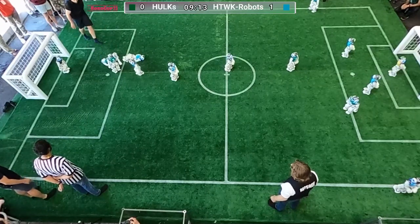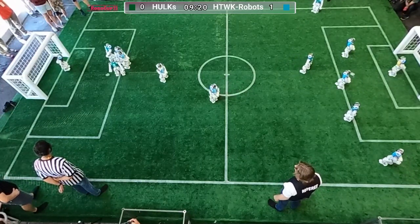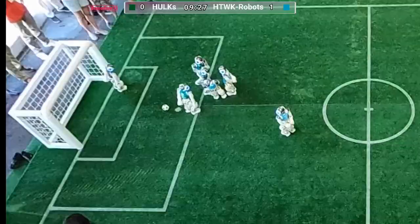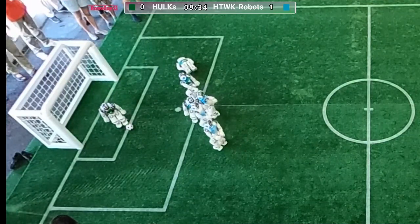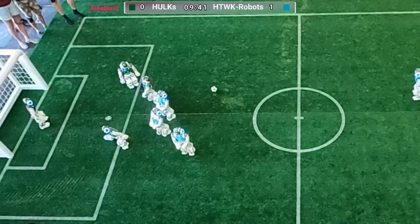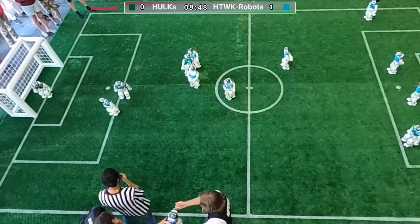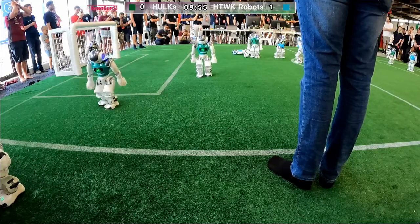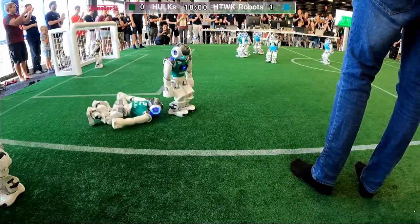Now he's trying fake kicks in order to confuse the opponents — great dribbling. The defenders missed the ball location and just left the blue robot. That was a nice defensive play, now actively blocking and preventing the blue robot from reaching the ball. Great cooperation here. This blue robot is half naked — we don't know why. Now the green goalkeeper is ready to kick the ball away, and the green robot came out victorious. The first half is over — thank you for your attention.